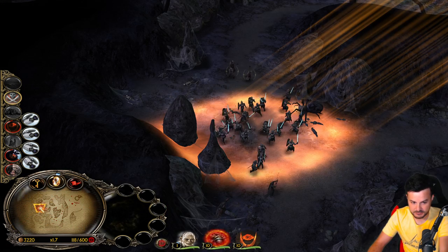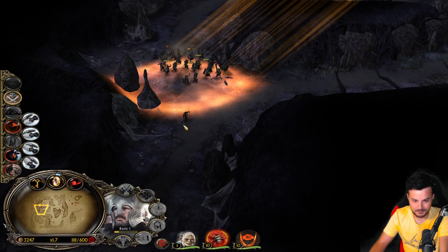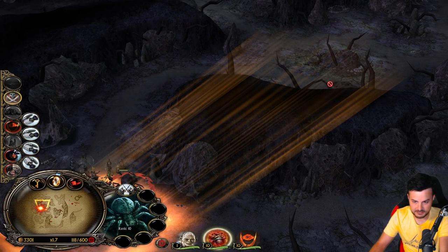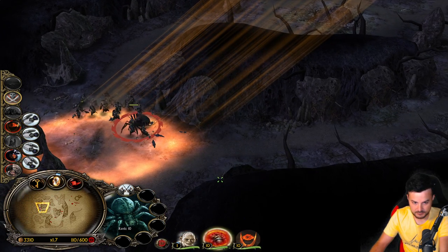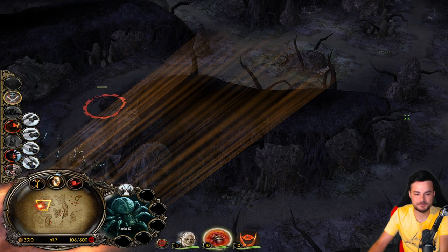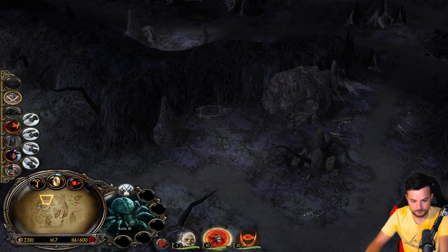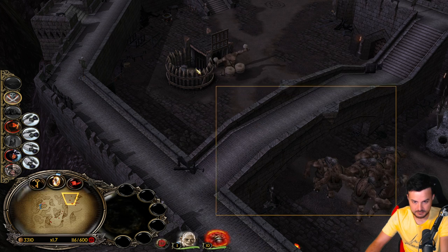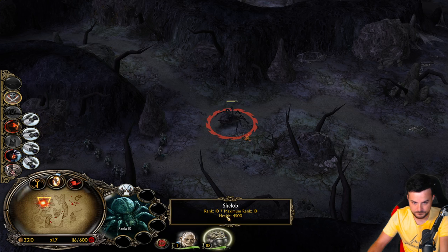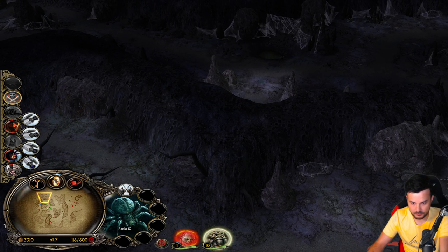We have also a couple of units here just to get vision. But we are losing this fight big time - oh my god, these units are very strong. We need to peel back now. Can Shelob go over the walls here? Can she trample? No - she's not like in BFME Rise of the Witch King where she can trample like a horse. The drama troll is here, we gotta move on now.